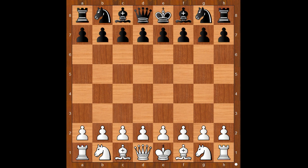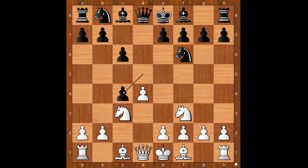Gela had white pieces and he started with d4. Grosdov played d5. c4 — the Queen's Gambit. c6, the Slav Defense, maybe. Knight to f3, knight to f6, knight to c3, d takes on c4 — the Slav Defense indeed.